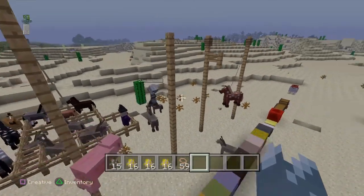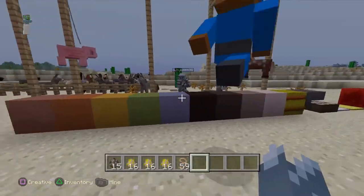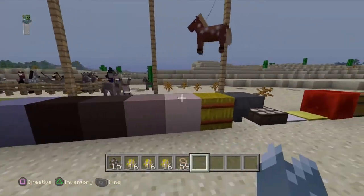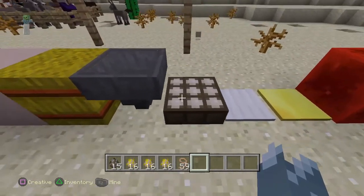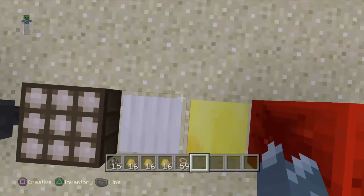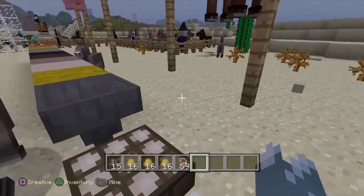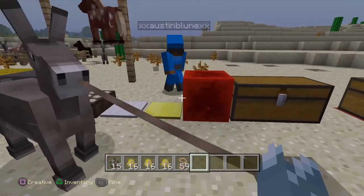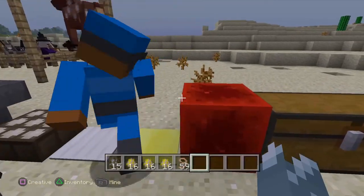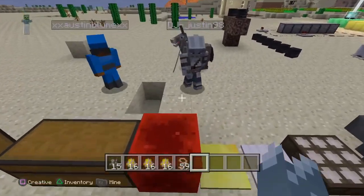Moving on to the new added blocks — you got some stained clay, a hay bale, a light sensor. That's a dropper. That's a hopper — my bad. And these are pressure plates — heavy and light. And this is for you redstone lovers like Austin — a redstone block!